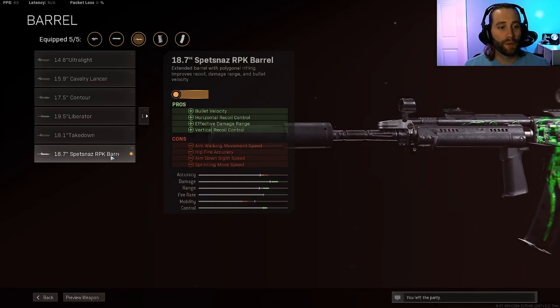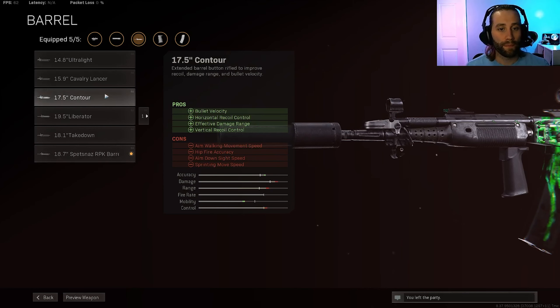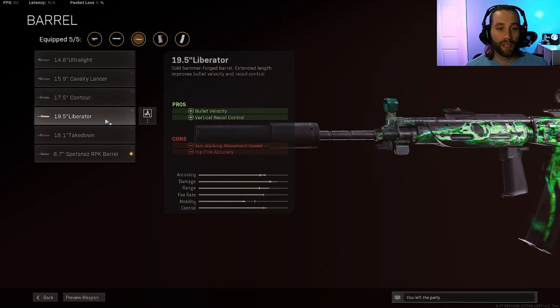For the barrels, if you're building solely towards medium to long range, the Spetsnaz barrel is the way to go because it helps out the most with bullet velocity, effective damage range, and recoil control. If you want to kit it more towards medium and close-ish ranges, you could go with the Contour — the pros and cons are the same as the Spetsnaz but less extreme. Or you can go with the Liberator, which increases bullet velocity and vertical recoil control without hurting your movement speed as much.